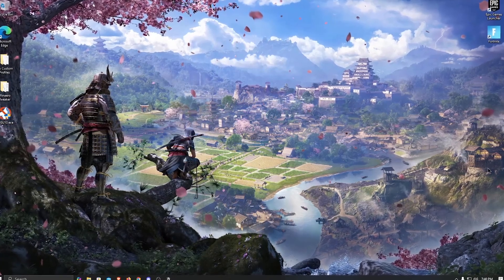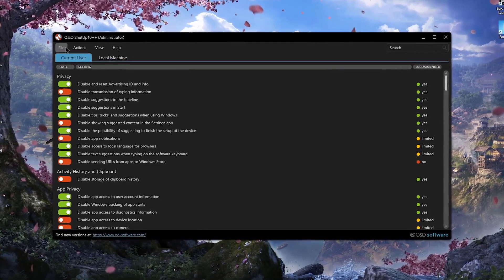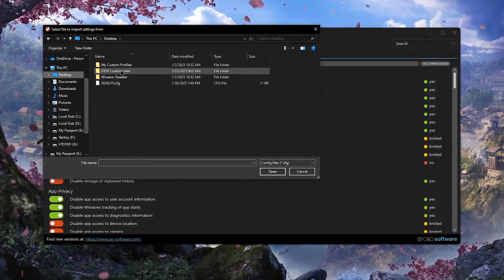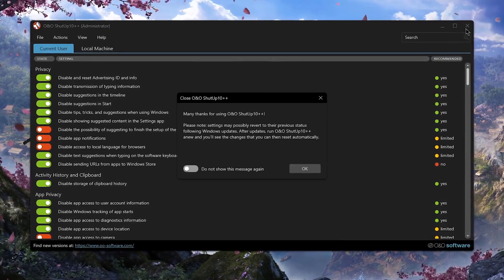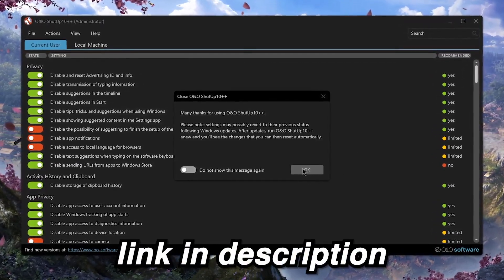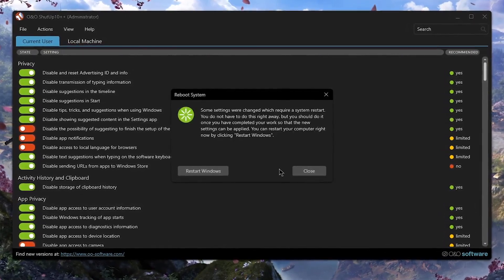After that, I opened O&O ShutUp 10 to remove pretty much all the telemetry and manage those privacy settings, stopping Microsoft from spying on my potato and saving those precious 2 FPS. This step was made easy by importing my custom profile which had everything pre-applied. I'll leave the link in the description if you want these tools plus my custom profiles, available on my Discord server too.